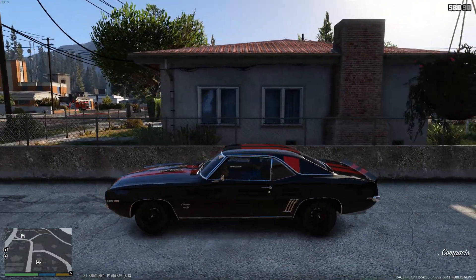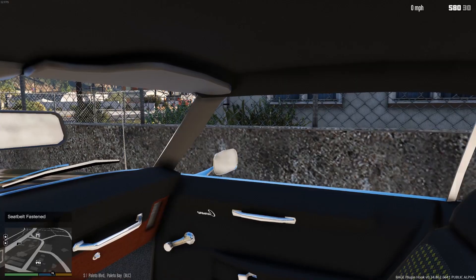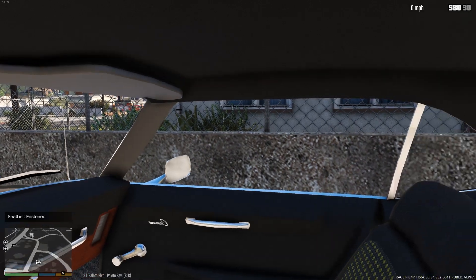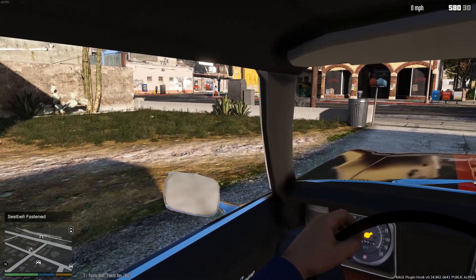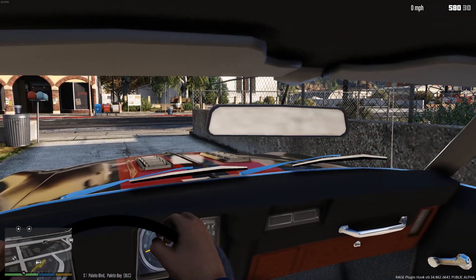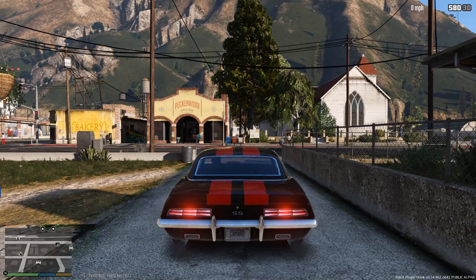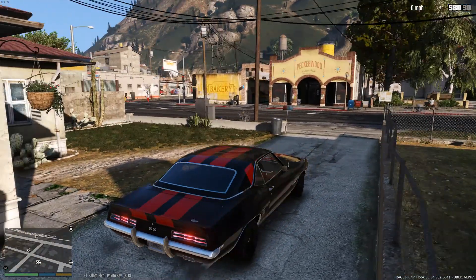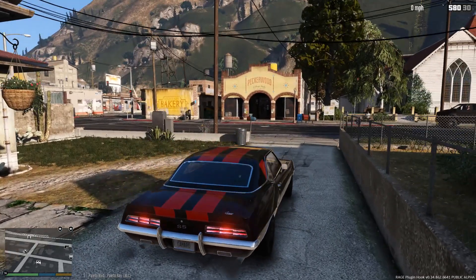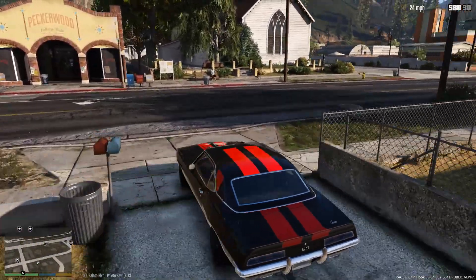It's a 1969 model, so the interior is only going to look so good. You can see they kind of screwed up the Camaro there on the passenger door, but it's correct on the driver door. The gauges work, the mirrors do not. I don't really drive in first person, so it doesn't bother me. It's a nice day here in Polito Bay, so we will go ahead and get to work.